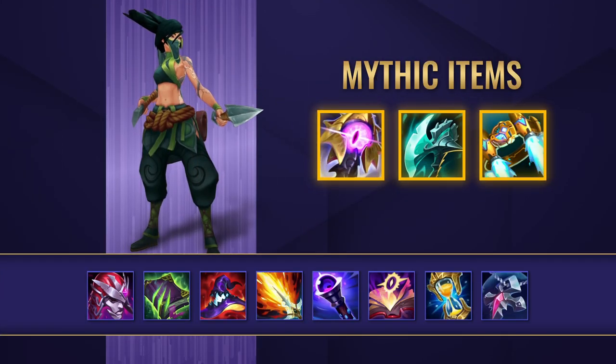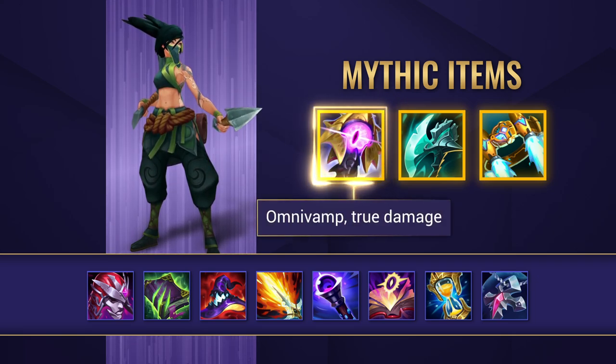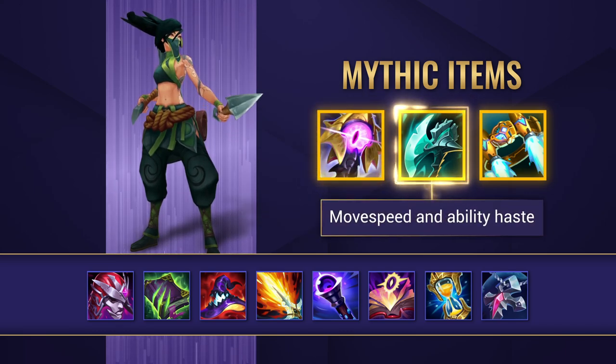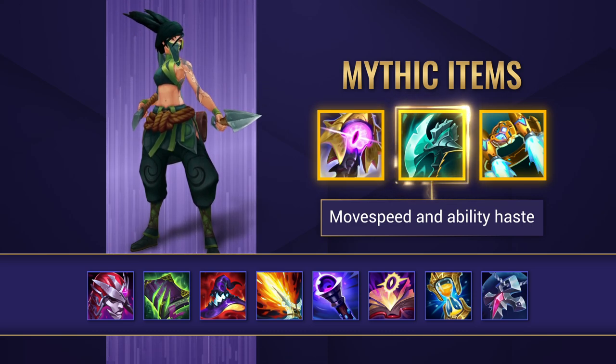When it comes to items, you do have a couple of choices for your Mythic. Riftmaker gives you a ton of Omnivamp alongside true damage by the time she gets through her burst. Night Harvester has similar raw stats to Riftmaker, but gives you better ability haste and kiting with the move speed, just no healing.